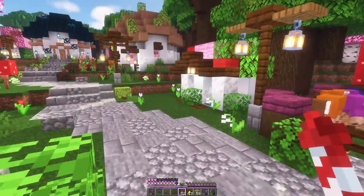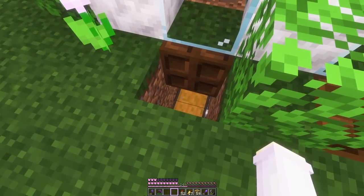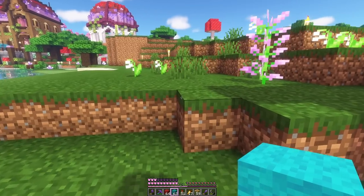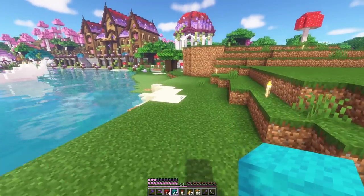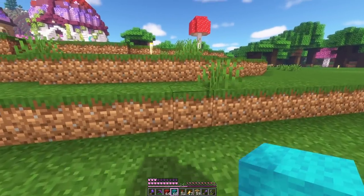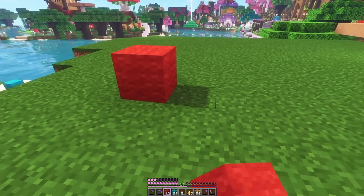We'll do that fancy thing builders do by planning with wool — cyan for paths and red for building. We're going to have a path going along here, and then another one going up the hill. And then our first house will go right here.